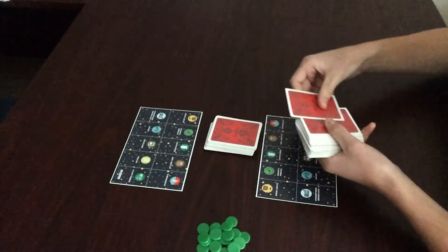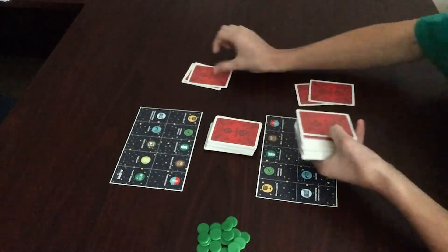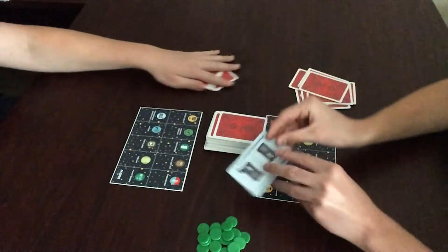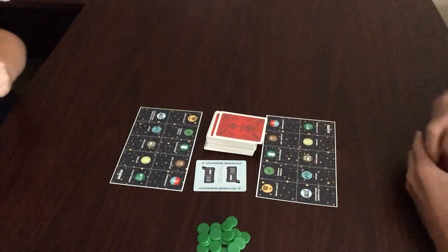First off, we start out by dealing 11 cards to each player. Now I will take the top card and flip it over, and this will begin our discard pile.